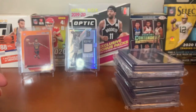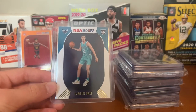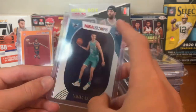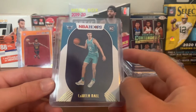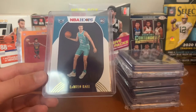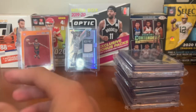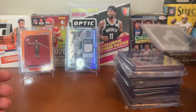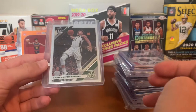Next team is the Hornets. For the Hornets we got a LaMelo Ball Hoops rookie card — it's the Winter edition, so it has the gold foil and snow coming down. Very sweet card; I pulled two of them. I think LaMelo will be good, but I think he shouldn't have won Rookie of the Year — that was definitely for Anthony Edwards. But anyway, we have an Anthony Edwards in here later, so wait for that.